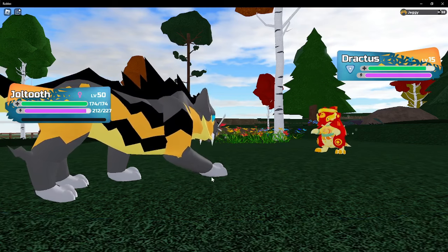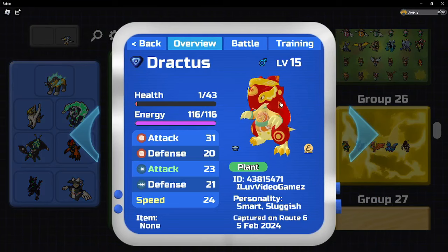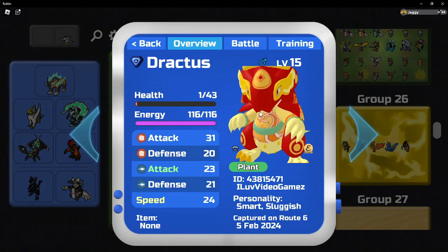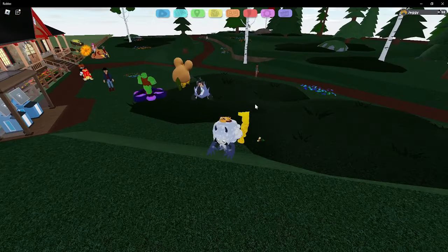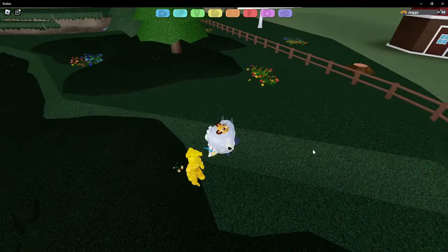I think it looks kind of nice. I haven't seen its evolutions yet. And there's Lunar New Year Dractus — they are really making good use of textures lately, this thing is covered in artwork, and I like it. Someone got a Radiant over there. I think it's basically just the same thing as Lunar New Year Bun Puff.